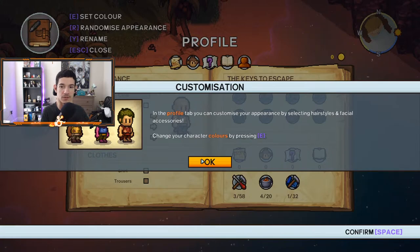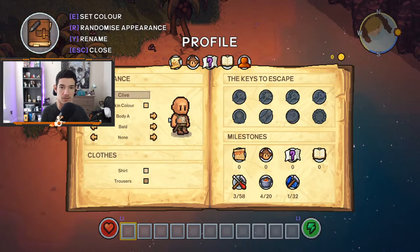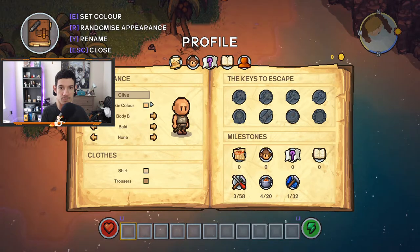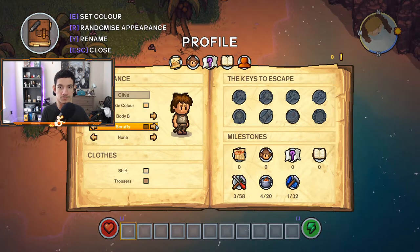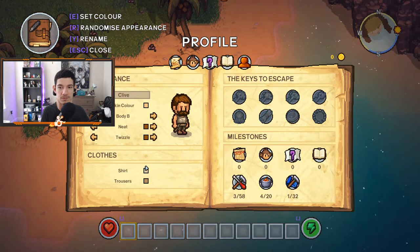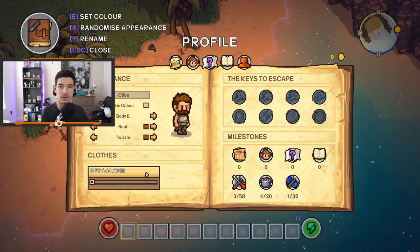Okay, I can change what I look like. This is a good character. I can change the shirt color.